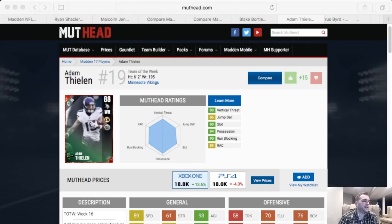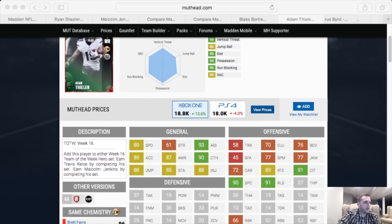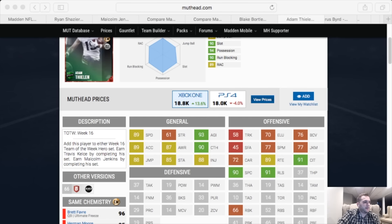But let's talk about his card. He's a 36 cap — love it. He's 18k — love it. And he's an 88 overall wide receiver. Let's take a look at some of his key stats. 89 speed — that's a little low, but he kind of makes it up with a little more agility. And then let's talk about his core stats. This is a very nice item with 89 route running.